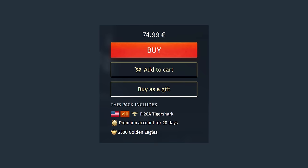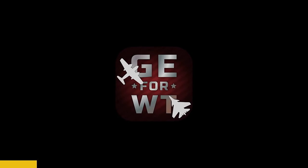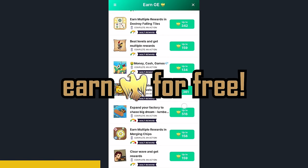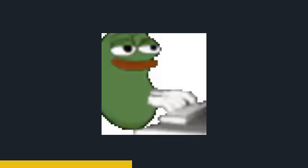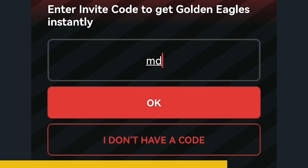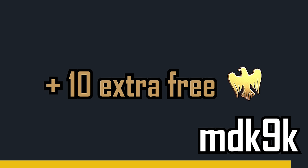Of course, for that money you'll also get a little bit of premium time as well as some Golden Eagles. And speaking of Golden Eagles, with today's video sponsor FreeGE for War Thunder, you too can earn Golden Eagles completely for free by completing simple tasks such as filling out a survey or trying out a new game. When you download the app through the first link in the description, make sure to use my invitation code MDK9K to receive 10 extra Golden Eagles to help you get started.